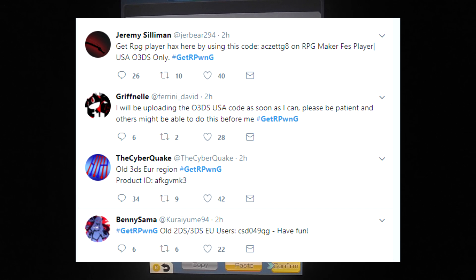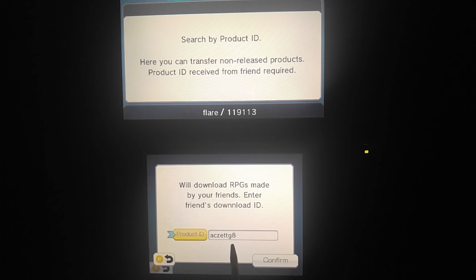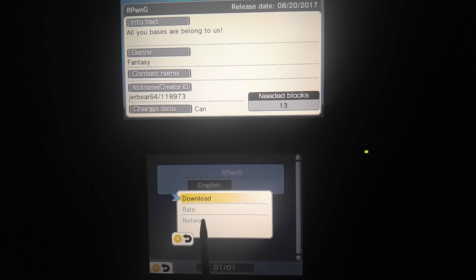You can also use hashtag getarponeg on Twitter. The one I have is for USA Old 3DS because that's the type of console I'm using. So type in the code you got and continue on with downloading it like I'm doing in the video right now.